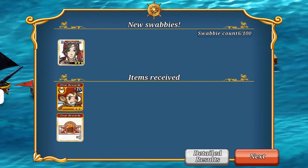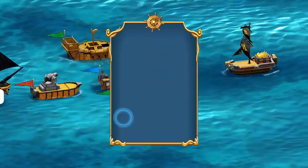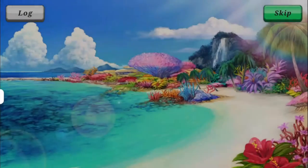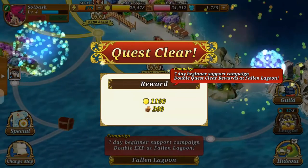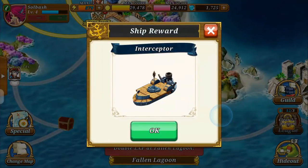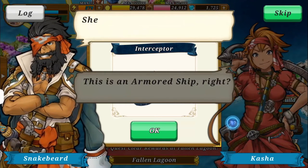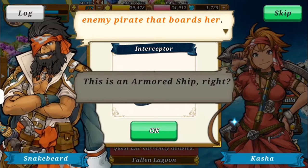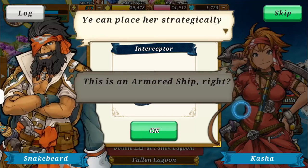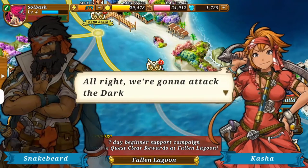We got ten times more three-stars — we could actually level up some more pirates, like the four-star we just got. There's more storyline, as I said, pretty much every time you go through. We got a new ship: the Interceptor Armored Ship — it delivers shock damage to any enemy pirate that boards her. That's a cool passive on the ship as well. There's a lot of stuff being added that I haven't even explored yet in the game, so it's really interesting.